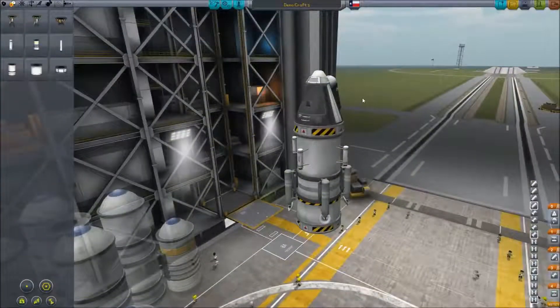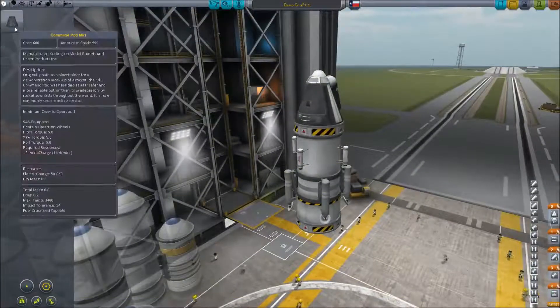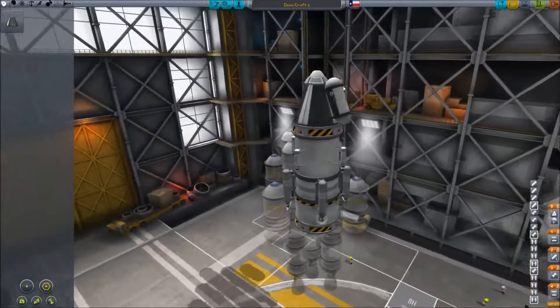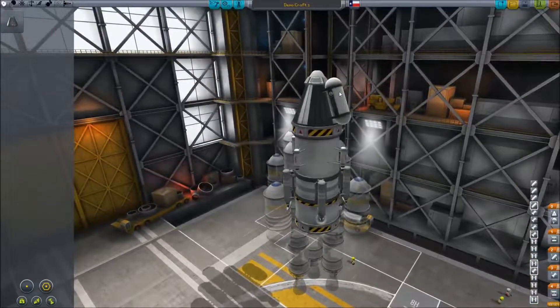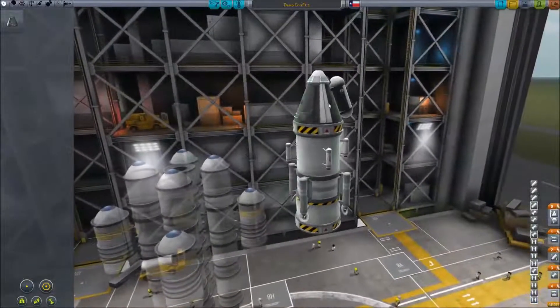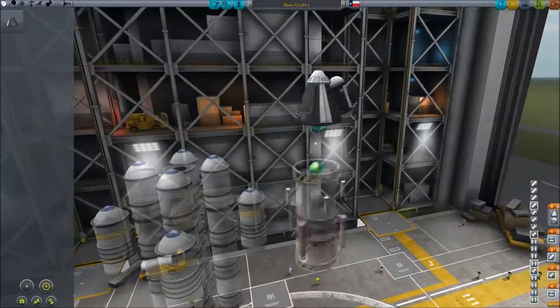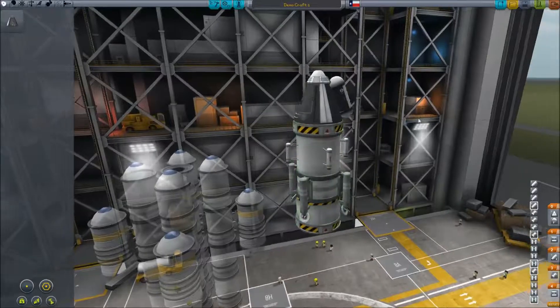First off, we'll start with the lander. You're going to need the starting point — the command pod MK1 — with the parachute from utilities on top. And then from science, you're going to use the mystery goo containment unit, which you're going to attach to the command pod. That is very, very critical because when you come back to Kerbin, the only thing that's going to return is that. That way you keep your data.